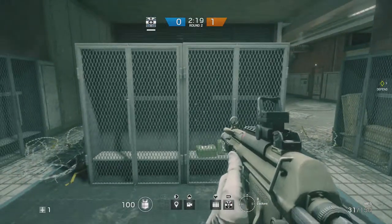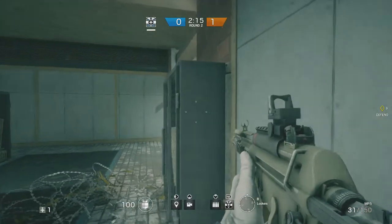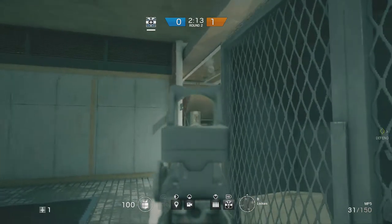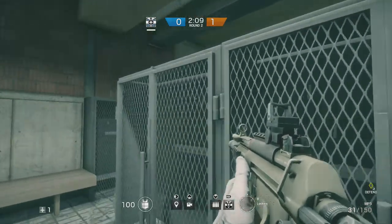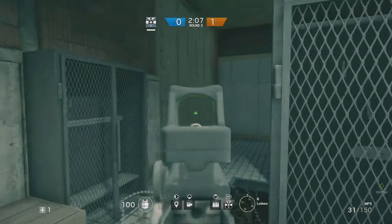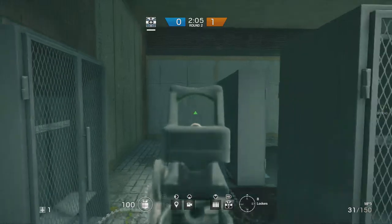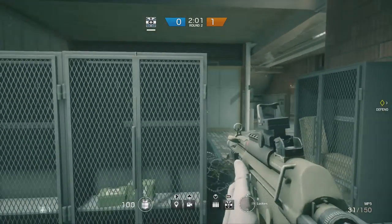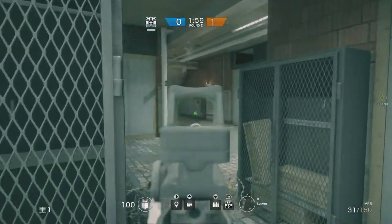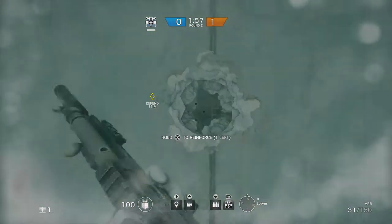For this one, for the basement of Hereford Base, as you can see I'm putting barbed wire down either side of these lockers. This is pretty much going to be where I'm going to defend from. The first order of business is to barricade the wall behind me, because if anyone comes behind us and blows a hole in that, we're pretty much done with this defend point — you can't really defend it well anymore. If you've got a Mute or Bandit on your team, it might be worth asking them to put something down so that no one, or Thermite, can breach through that wall, and you'll be a lot safer.